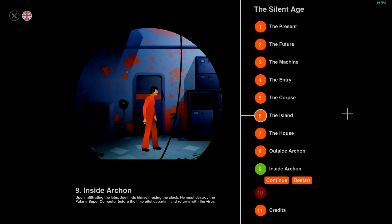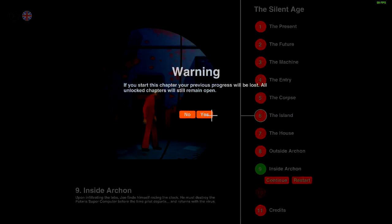Welcome back to The Silent Age. We are continuing with the main story and about to reach the finale. This is the penultimate episode, called Chapter 9: Inside Archon. Infiltrating the labs, Joe finds himself racing the clock — he must destroy the Polaris supercomputer before the time pilot departs and returns with the virus. The stakes are high, so let's go ahead and start.